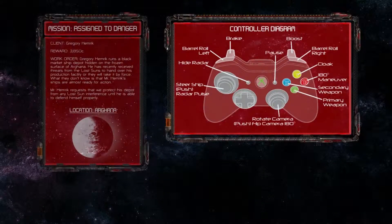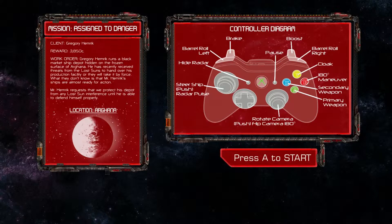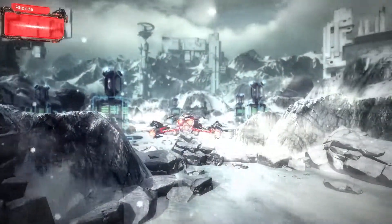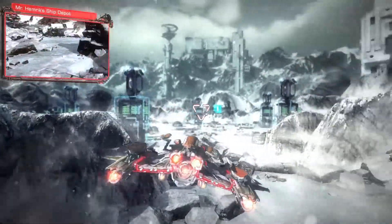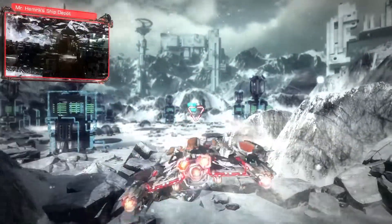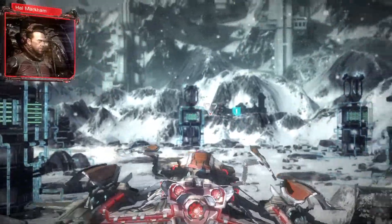What we're about to show is pre-alpha, so a lot may change or is work in progress. We're always trying to improve the game, so a lot may change for release. This is a side quest where we've been hired to defend a black market dealer's ship depot until he can defend it himself. This is more on the lighter action side and not so much the heavier noir story elements that are in the game, which we haven't really shown yet, but that's not too far off.